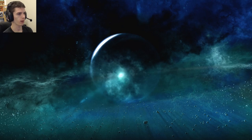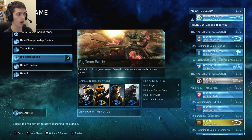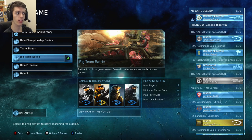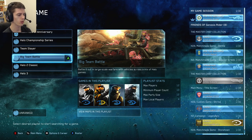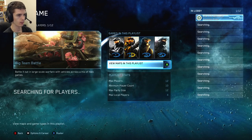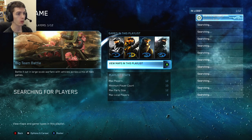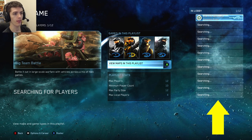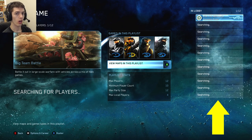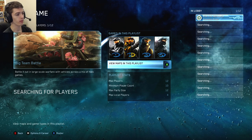Go to multiplayer and press A to find a game. You'll be brought to the multiplayer lobby where you can finally see your roster on the right-hand side of the screen. The current playlists are a very limited version of what should be in the full game due to server issues. The key thing to look for when searching in a playlist is on the very right-hand side of your screen — do you see the different searching fields, the spots where players can fill in and be placed into your match before the game starts? If you don't see that portion, you're not likely to get into a game.